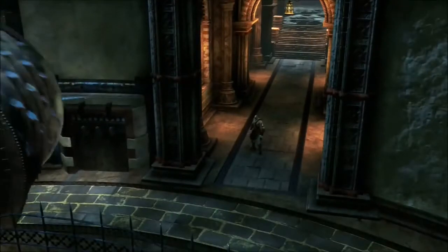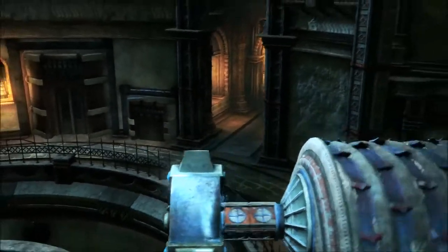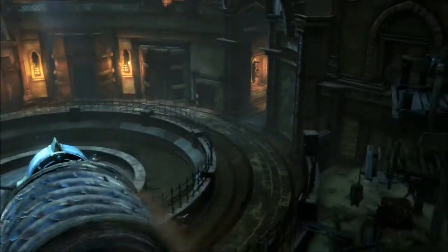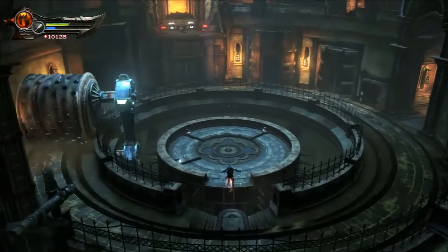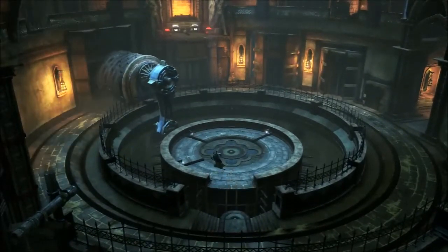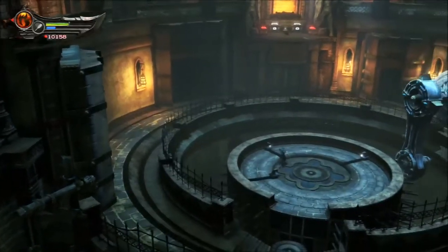Go down the hall to see a giant wheel rolling around in a circle. Once it passes, find some boards to break and jump to the center platform. Then pull the levers left to right as fast as possible.